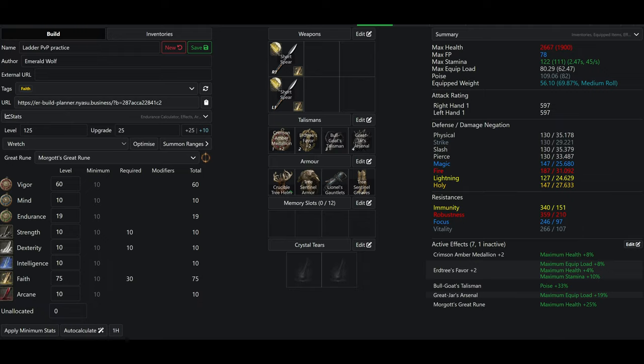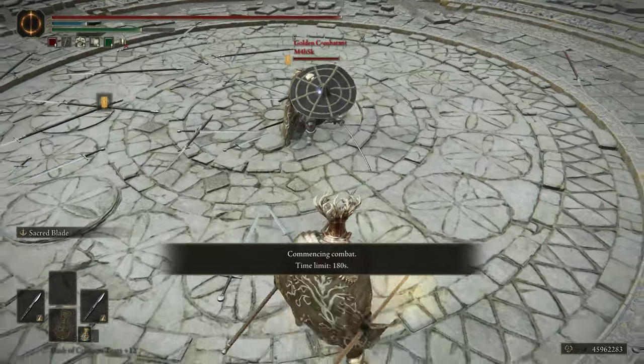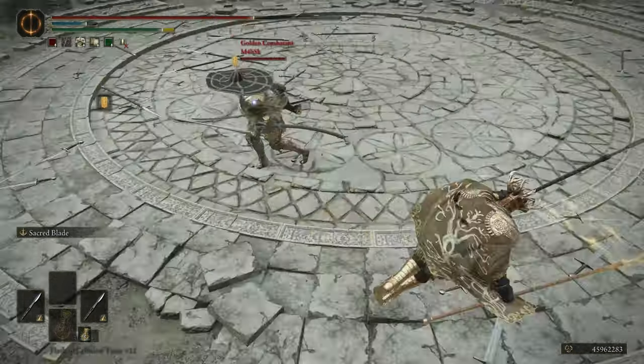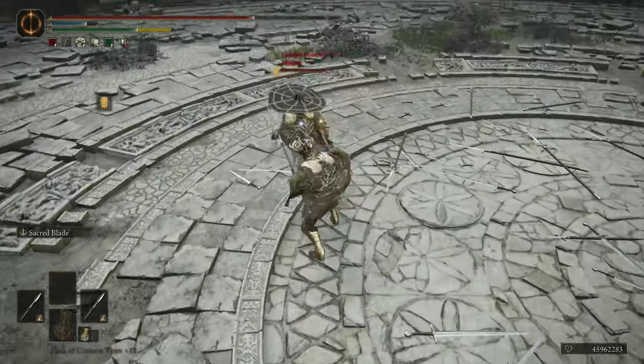I did record the arena matches, so here's some arena matches. Let me explain the build. First up, we have 60 Vigor — that is the Vigor soft cap. Then we have 19 Endurance to not fat roll and still reach 109 poise.